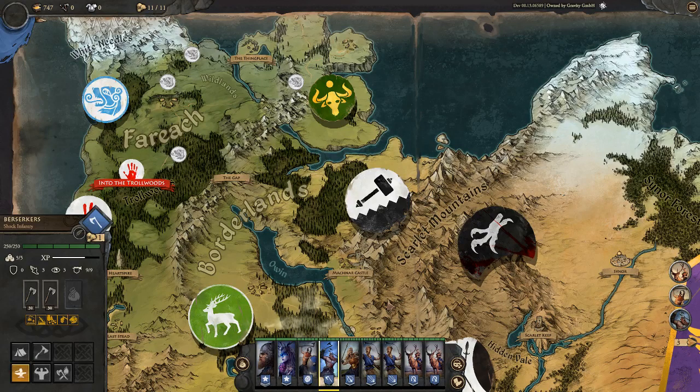I upgraded some units off-screen: we upgraded some younglings to axemen, and some younglings to berserkers. I love the berserker class — they're squishy but excellent for damage. We also upgraded two maidens to stag riders. Maidens are good spearman-type units, so it'll be different having them as missile units, but they've done really well for us before.